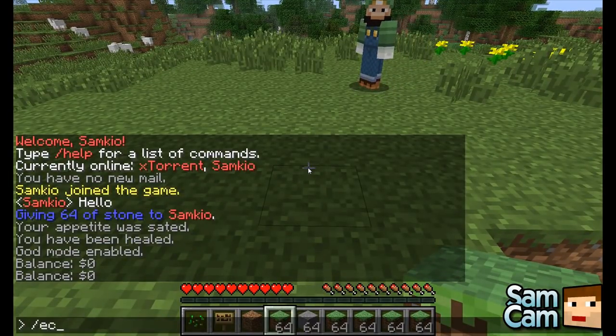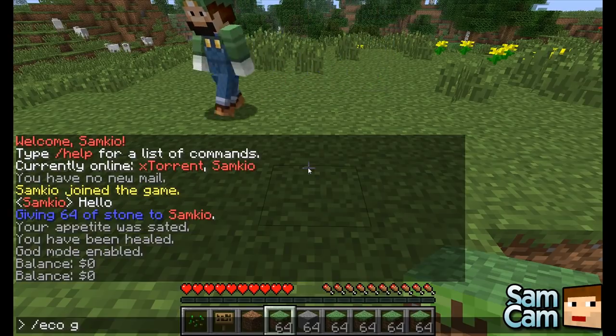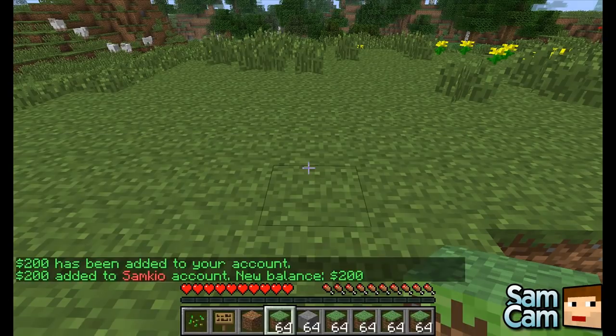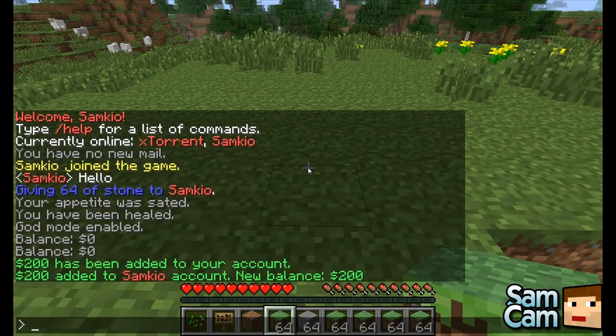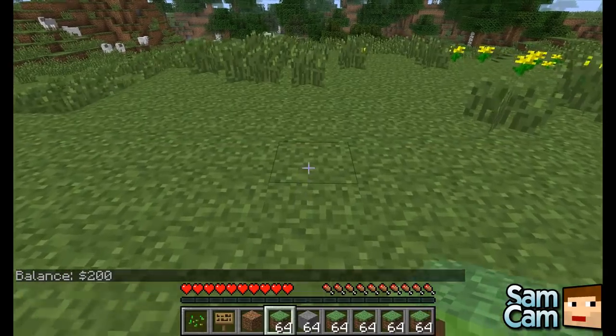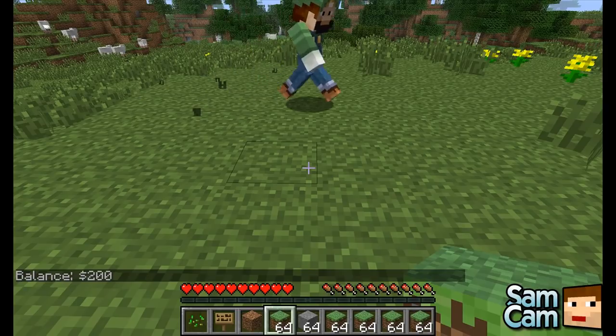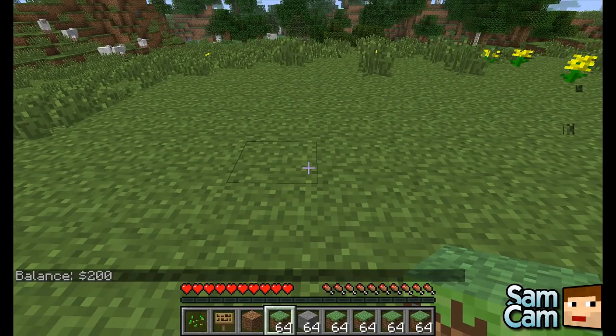We can also do 'eco give' and then the player name — SamKyo — and then the amount, so like 200. It'll say 200 has been added to your account, and 200 has been added to SamKyo's account. Then doing balance, we can see we've now got 200 dollars. This is the admin command for giving and taking players' money.